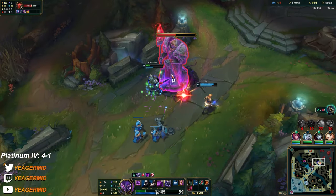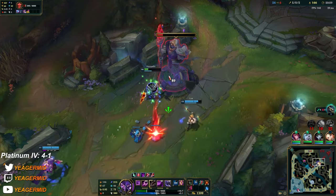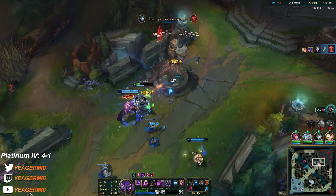It's so important that I go for Presence of Mind all the time — because even if you're low on mana, as long as you get a takedown you can keep going. You cannot do that with the First Strike build.